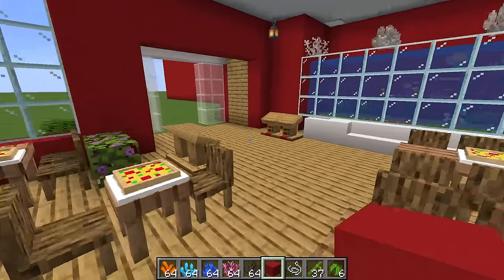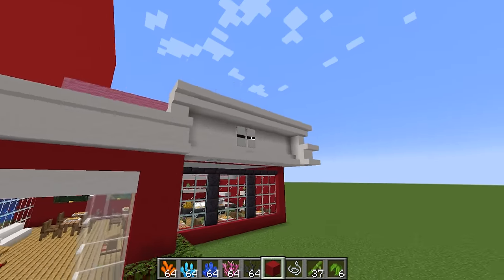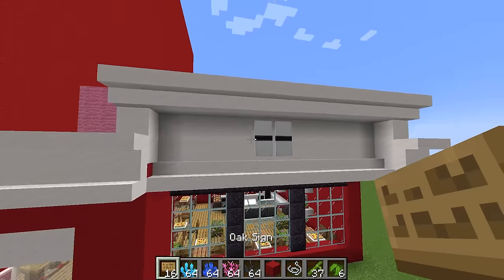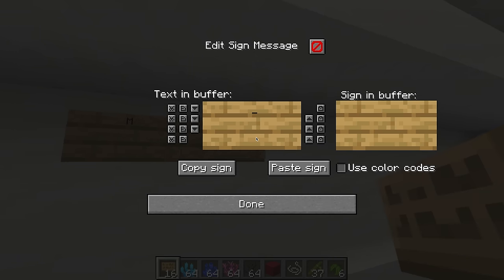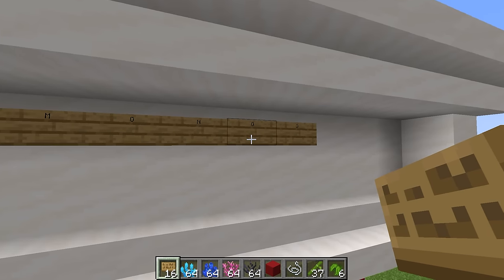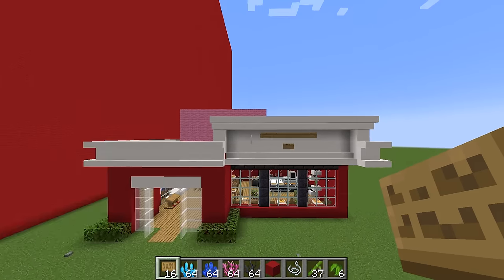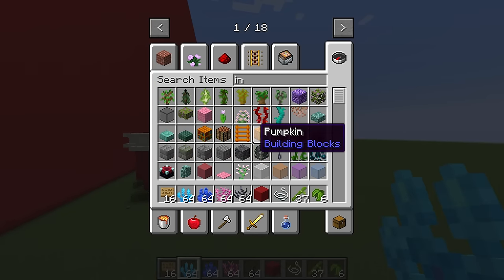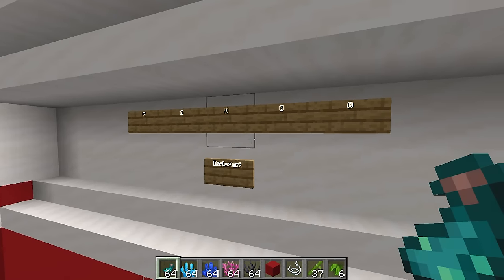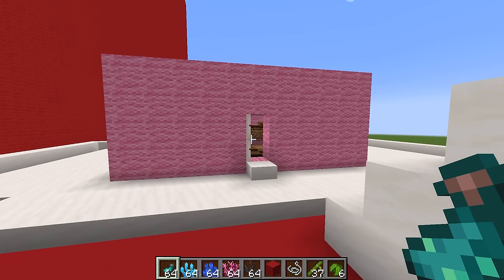To finish off the restaurant, I'm coming to the front to add signs that say 'Mongo's Restaurant' so Wudo knows I built it. Let me put each letter of my name — 'Mongo' up top and 'Restaurant' at the bottom. Check it out — Wudo definitely has to believe I built it! I'm also going to add some ink sac to make it look like it's glowing.